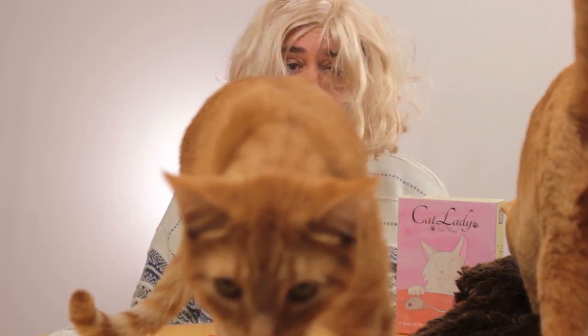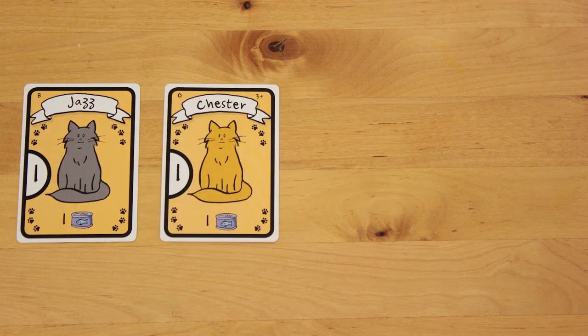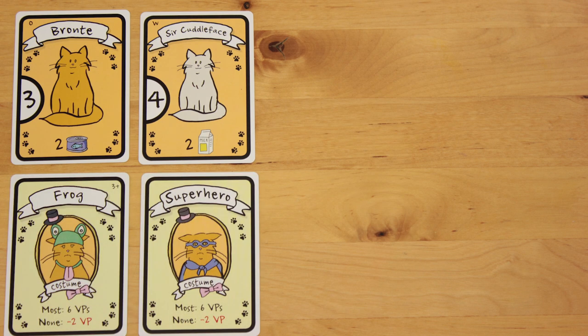If a cat is unfed, its special abilities don't trigger. Cats are either black, orange, white, or a combination. Some cats give you bonus points for collecting other cats of a certain colour, because those cats are racist. The player with the most costumes gets 6 points.